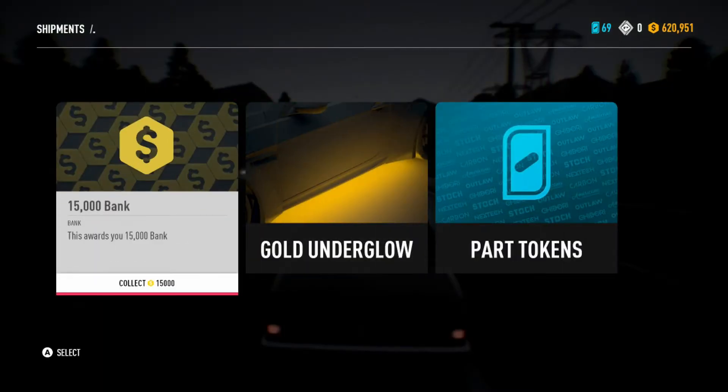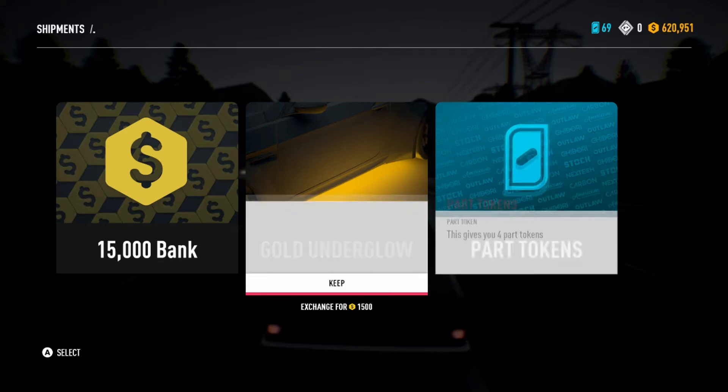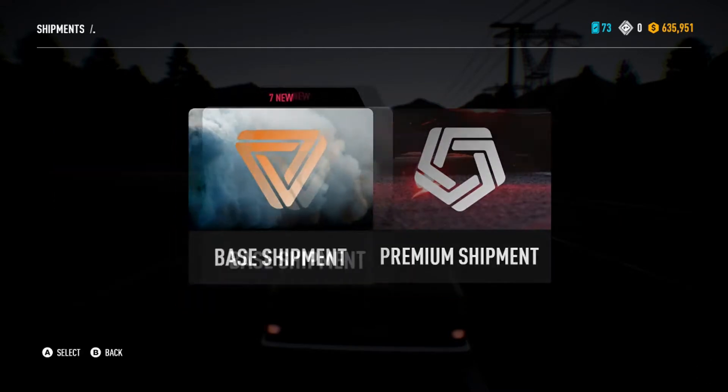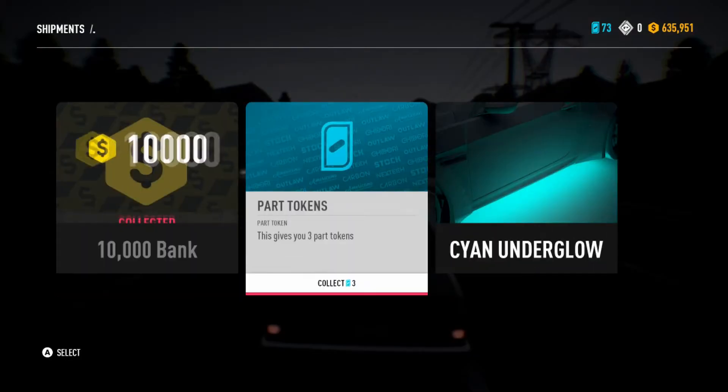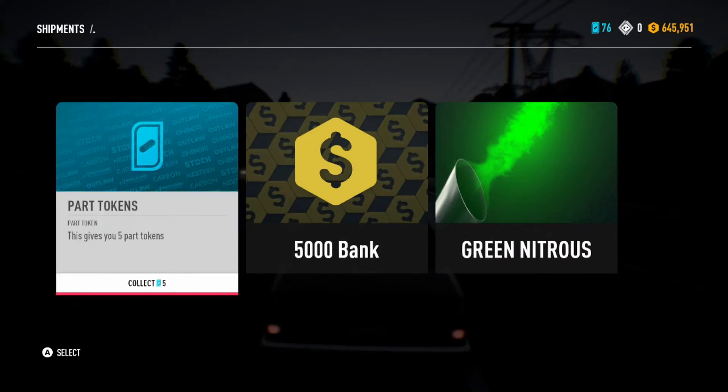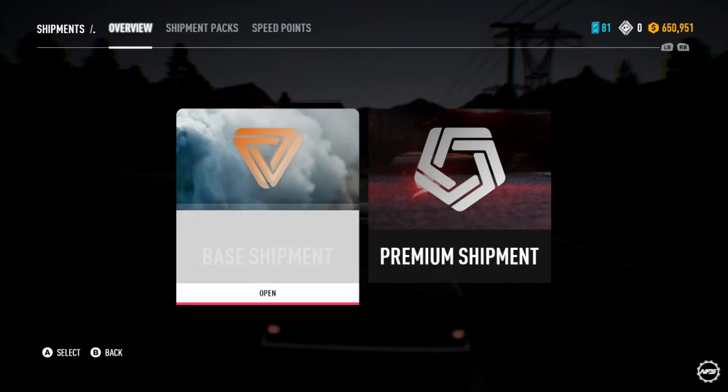15,000 gold underglow — never had that before — and part tokens. That's all very nice isn't it? Just go select everything, get some money now. I'll sell that for a million credits. Or million dollars. 10,000 part tokens. See the underglow, quite like that one. Part tokens, 5,000, and green nitrous. Great. Really is.